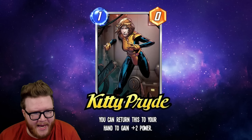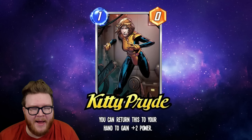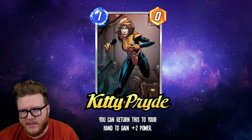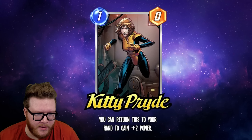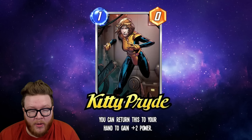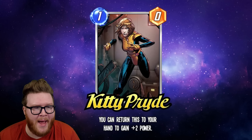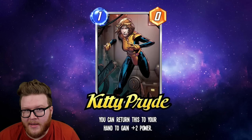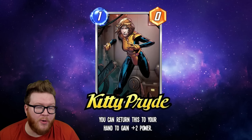Next up is Kitty Pride, and this card's kind of complicated — there's a lot going on. Kitty Pride is a new one-energy zero-power card and it reads: 'You can return this to your hand to gain plus two power.' What that means is once Kitty Pride's been played out, you can pull it back and keep it in your hand to get plus two power and then replay it again. There are two interpretations of this.